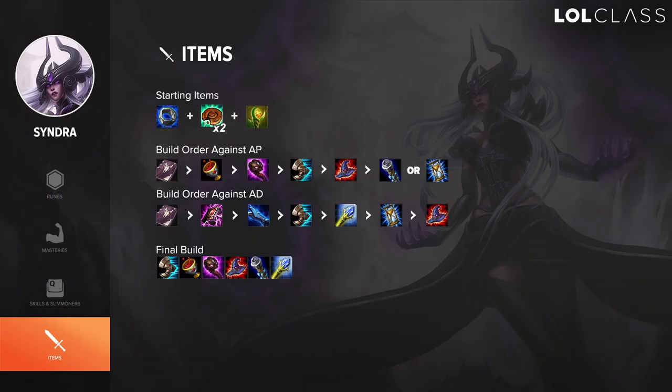As starting items, take Doran's Ring and two health pots — it's pretty standard. I don't think Dark Seal is too strong right now because it's too much of a risk, so I'd always suggest Doran's Ring. Against APs, you can go Fiendish Codex into early Abyssal, or Fiend's into Abyssal — it depends on how much gold you have when you recall. Against ADs, you can go Zhonya's or Seeker's Armguard. You don't need to upgrade Zhonya's early, but the Armguard for armor and stacking is pretty strong. If you have Fiends and Abyssal with Sorcerer's Boots against AP — I don't think CDR boots are too strong on her — you should go for raw burst, so I'd suggest Rabadon's Deathcap, and then afterwards Void Staff. That gives you pretty much five items and then it's up to you again.